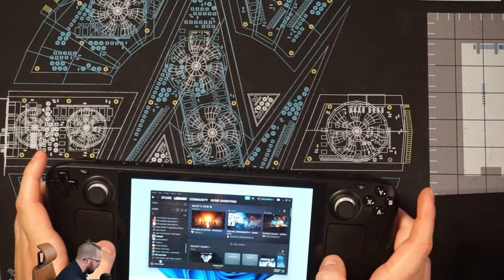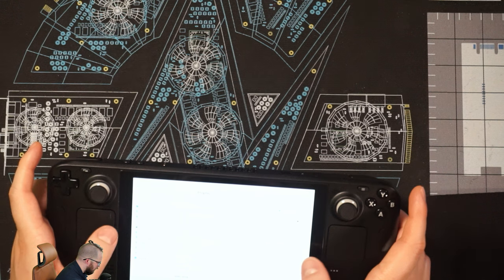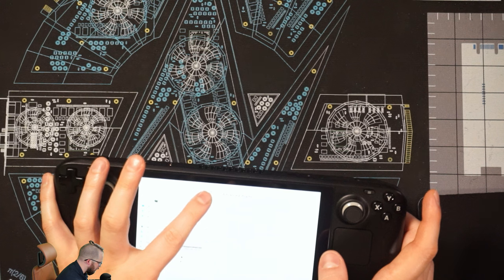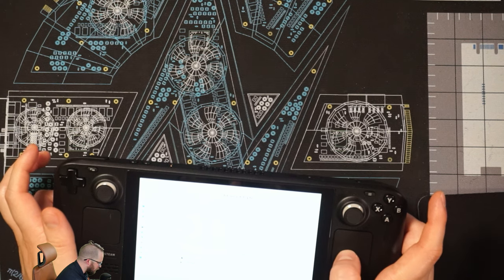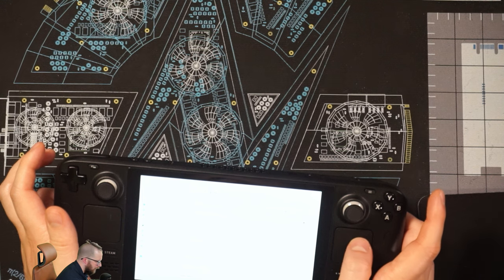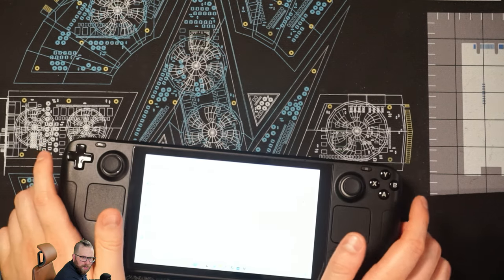One annoying thing: the drivers, even after you install an authentic copy of Windows, won't let you change everything. You can change your display scale from 100 to 125 percent to see things a bit more clearly up close, but you can't change the refresh rate — it's locked at 60Hz — and you can't change the display resolution, which is locked at 1280 by 800. That was a bit of a bummer; I wanted to try upscaling. I've seen workarounds on the Linux side but less so on the Windows side.